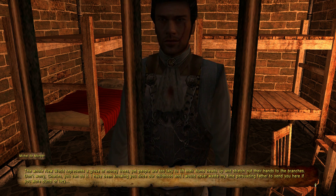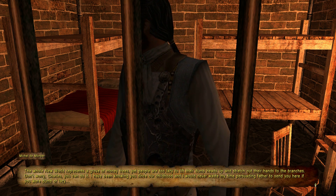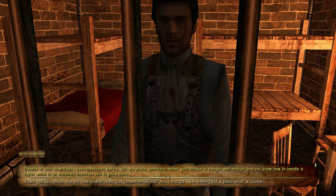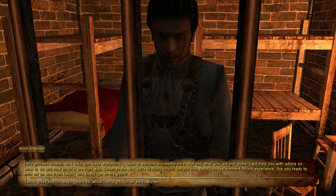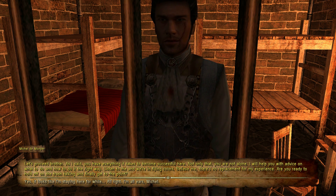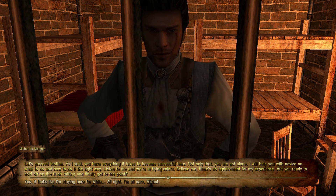Michael praises Charles: 'Despite your downsides I mentioned before, you are brave, ambitious, smart. Your tongue is hanged well enough, and you know how to handle a rapier — which is an extremely important skill here.' Charles responds: 'Has my dear brother really just condescended me? I thought I was nothing but a pitiful artist.' 'Stop talking rubbish. Do you and I have an agreement or not?' 'Sorry, brother — it slipped out. I'm just so unused to hearing those words from you.' 'Let's proceed, brother. You have everything it takes to become successful here, and you are not alone — I will help you with advice. Listen to me and we're in flying colors.'